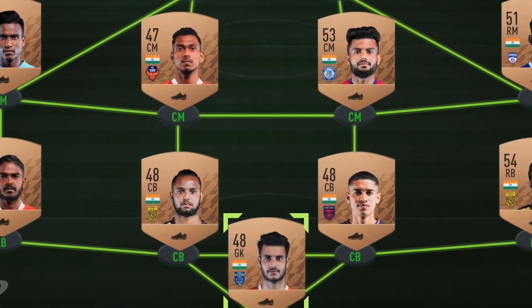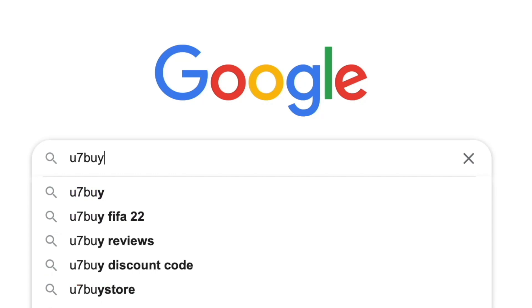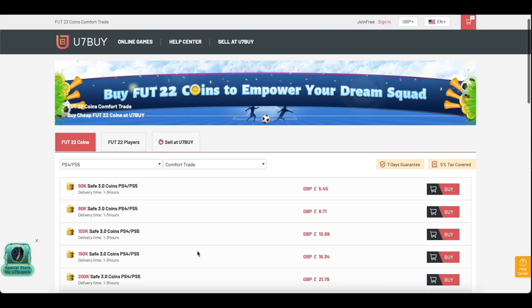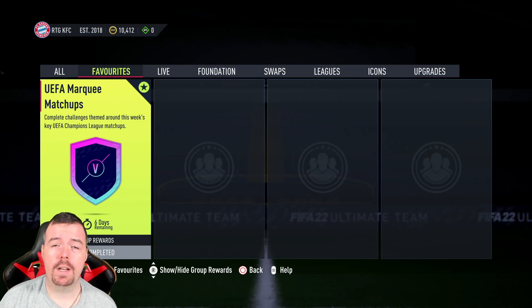Are you bored of having a basic team? Why don't you turn it into a beast team by hitting U7Buy in the description below? Get yourself some cheap, reliable FIFA coins and don't forget to use the code 'king' to get yourself five percent off. Let's get into the video.